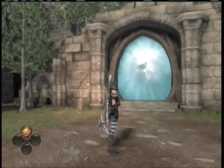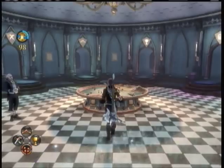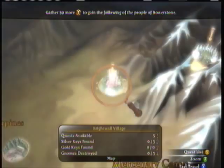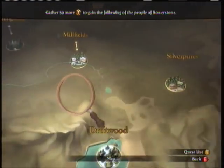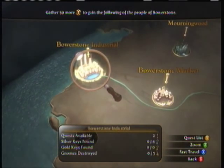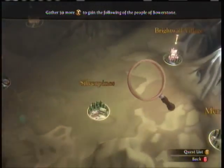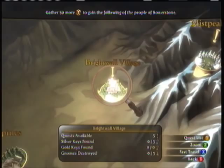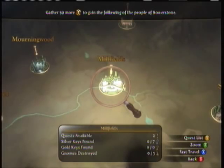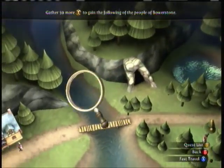Tip number three is to open the following demon doors. The first demon door you want to open is in Brightwall, and there you'll find 25 guild seals. To unlock it, you must first go to Bowerstone Industrial to adopt a kid, or just get a kid any way you can. Come back to that demon door, stand in front of it, and do a good expression the whole way. Then it'll unlock and you'll find 25 guild seals.